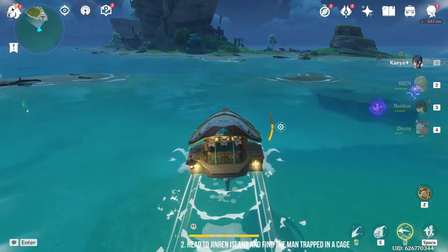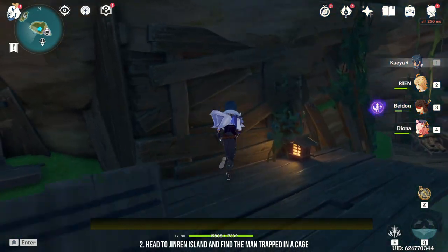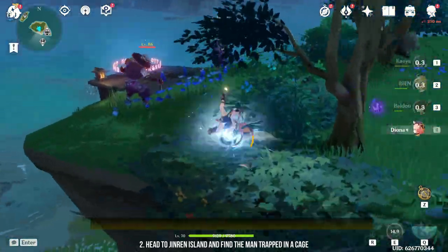Once you have finished the Konda Village quest, head to Jinren Island at the northernmost point of Inazuma. On top of the island, you will find a man trapped in a cage. But before that, you will need to defeat quite a few enemies.